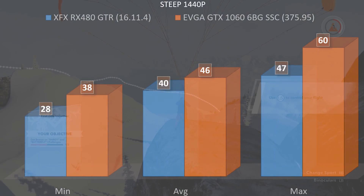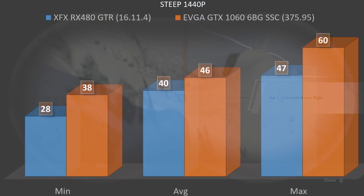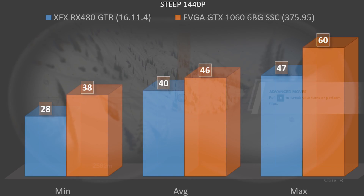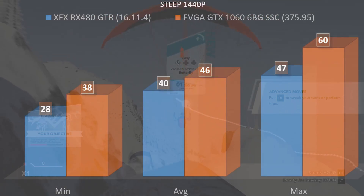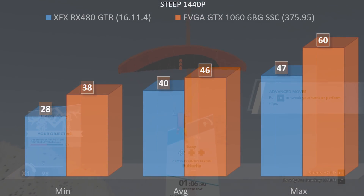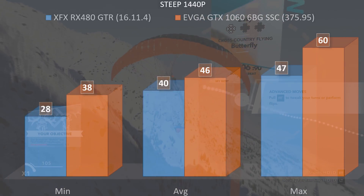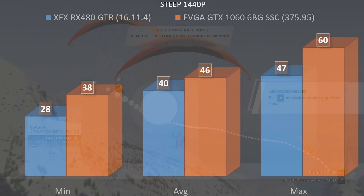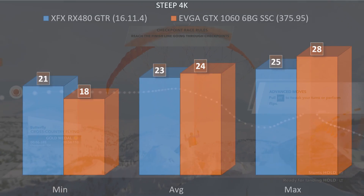The GTX 1060 completely wipes the board at 1440p. Keep in mind both cards are actually very playable at 1440p if you turn off multi-sample anti-aliasing and FXAA — in my opinion those settings aren't even necessary at 1440p, as I couldn't notice much difference. At 1080p, however, anti-aliasing is still very noticeable, so you'll want to keep some multi-sample anti-aliasing on.